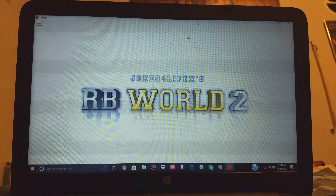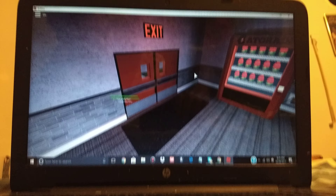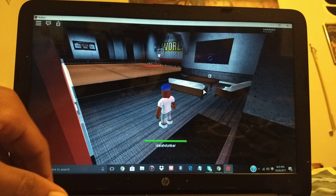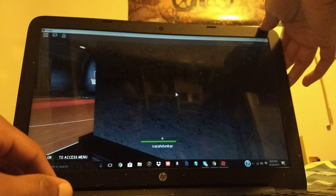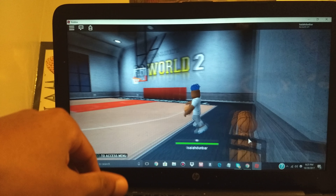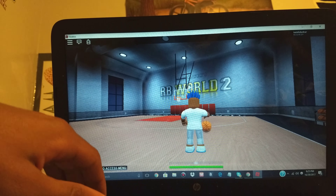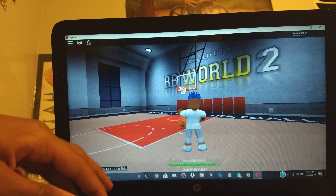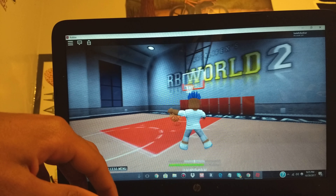I'm also going to teach you guys a couple moves that you can use. First thing we're going to start out with is the in-and-out crossover. You do the in-and-out, and then you do a crossover. It'll look like this.